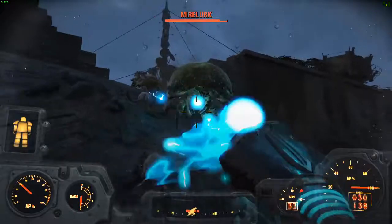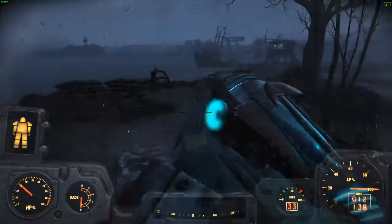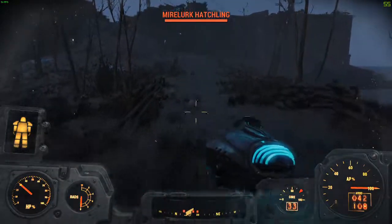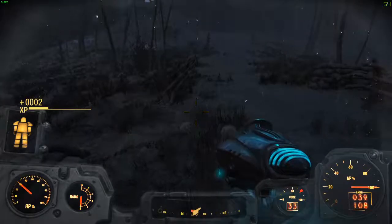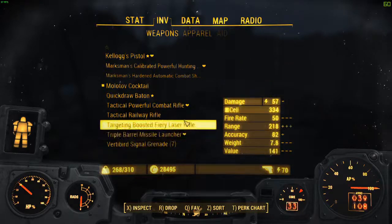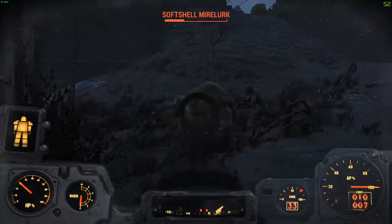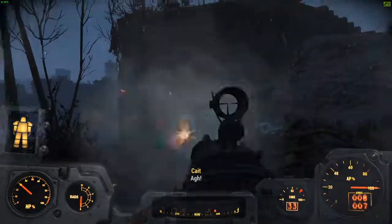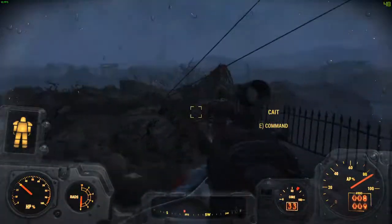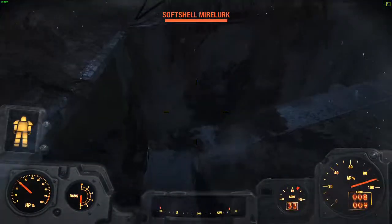I can't keep my aim with the power armor on. Hate these little things — reload! Alright, let's try out the railway rifle, give it a look. The good thing is you get your spikes back after you kill a target. He's down — got my spikes back, that's what I'm talking about. Alright, let's keep going.